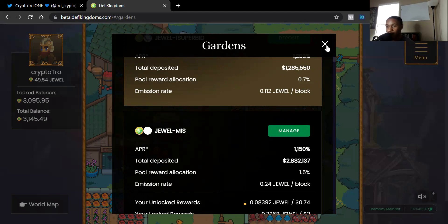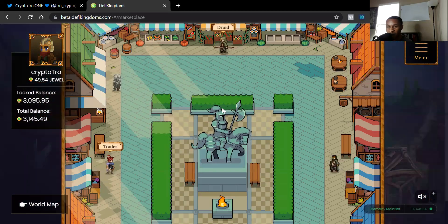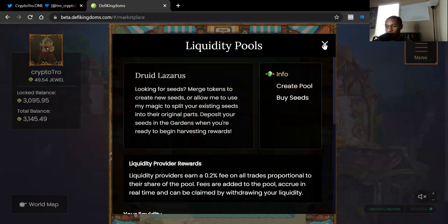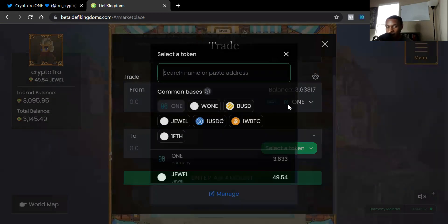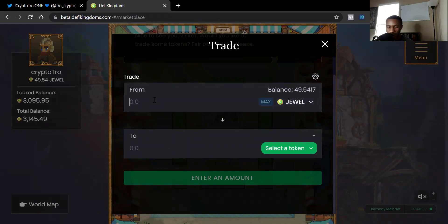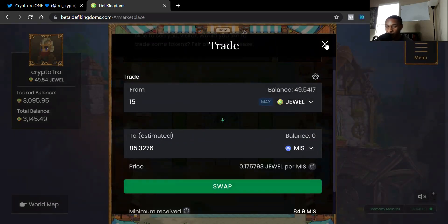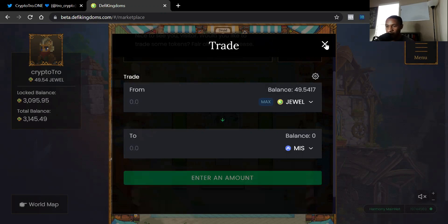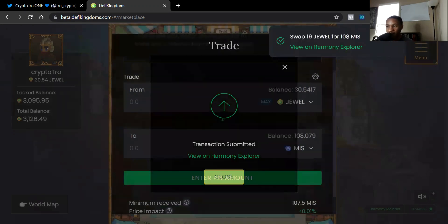To create a Jewel and MISS pool, you first need liquidity pool tokens. To get those, go to the Marketplace and then to the Trader. Since I already have 49 Jewel, I'm going to swap some for MISS. Let's do 19 Jewel for 108 MISS. We confirm that transaction — it's now confirmed officially.